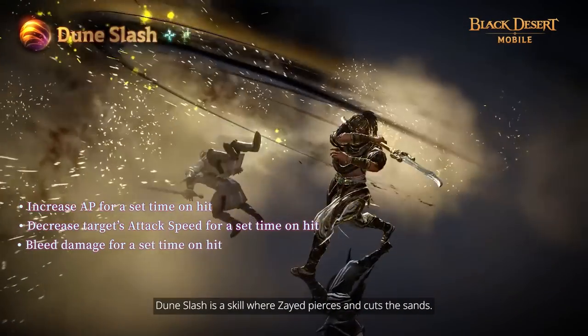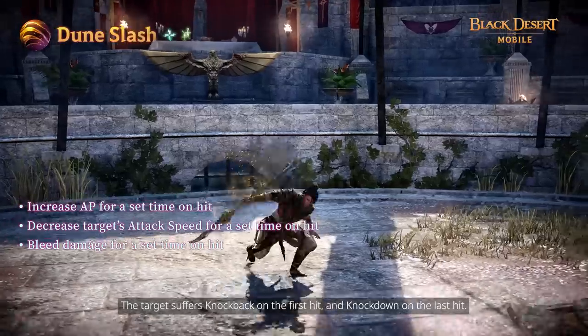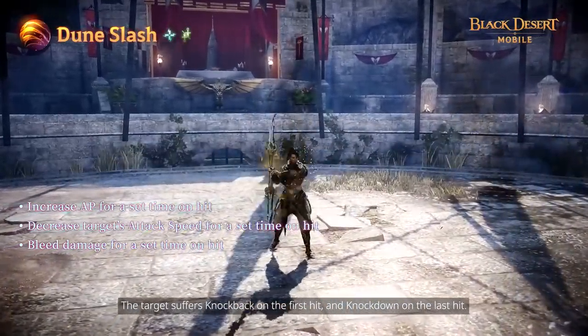Dune Slash is a skill where Zade pierces and cuts the sand. The target suffers knockback on the first hit and knockdown on the last hit.